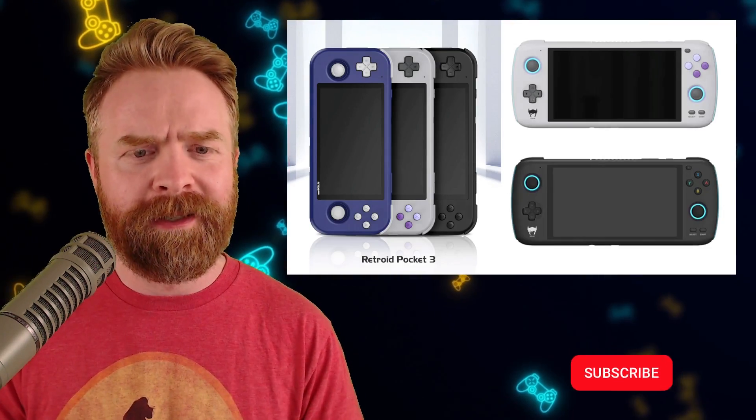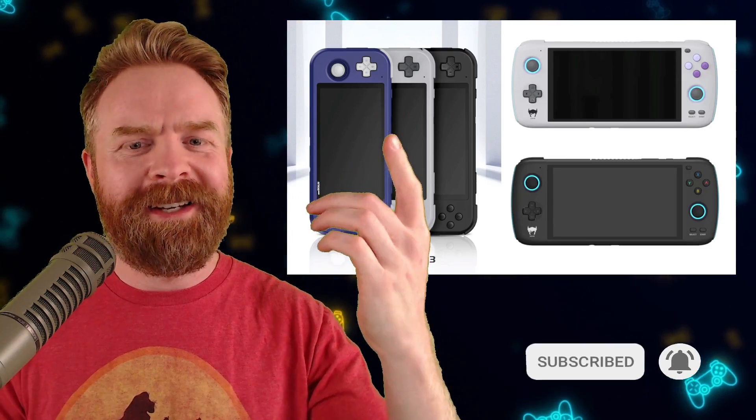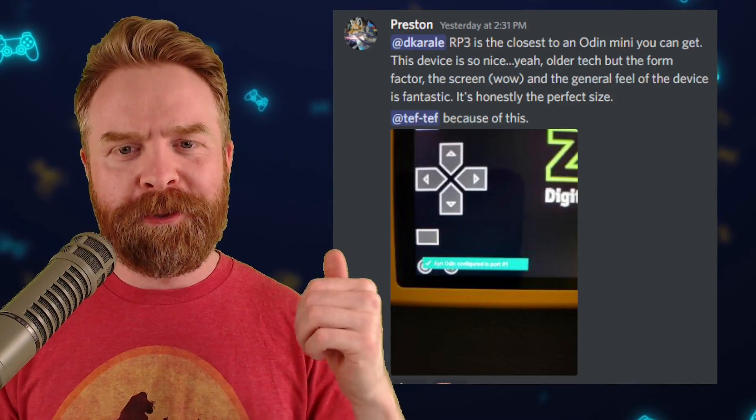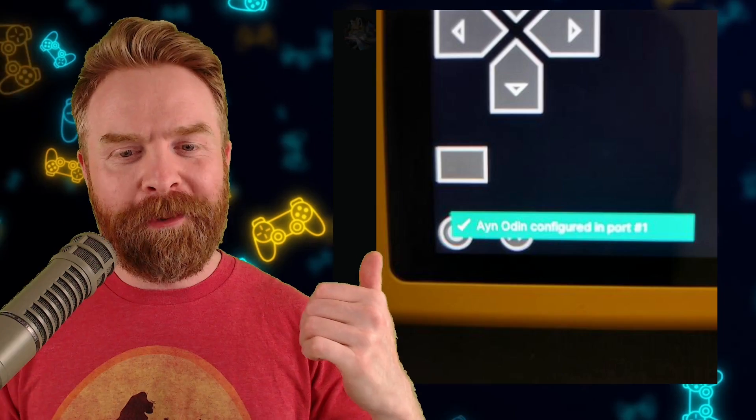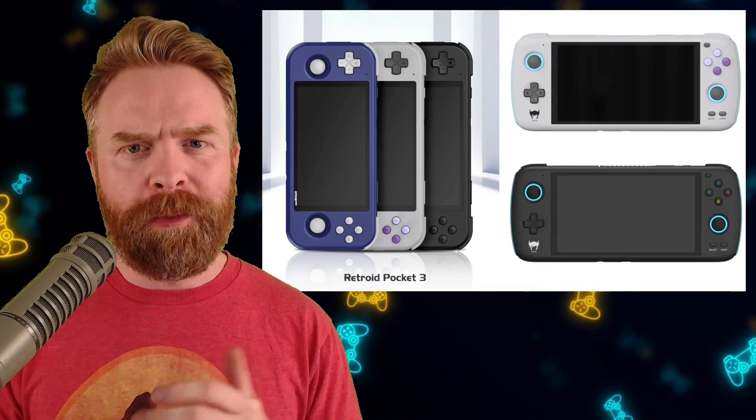Last up, this is a fun piece of news. It appears that Retroid and AYN are basically the same company, or at least very close — like sister companies. This news is probably no surprise to some, as it's been heavily speculated, especially when people have opened up the Retroid Pocket and the AYN Odin and found they share components — things are very similar, even the D-pad is basically the same. This was taken right from Retroid's Discord: it says the Retroid Pocket 3 is the closest to an Odin Mini you can get, and zooming in on an image of the Retroid Pocket 3, it says 'AYN Odin configured in port number 1.' So basically, it appears that Retroid is more or less the budget version of the AYN — kind of like Lexus to Toyota, or Acura to Honda.